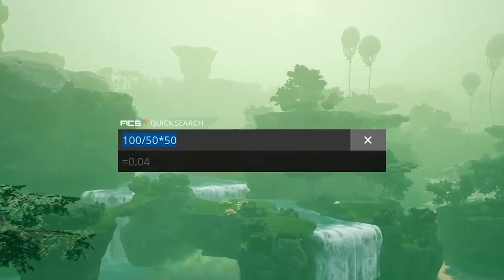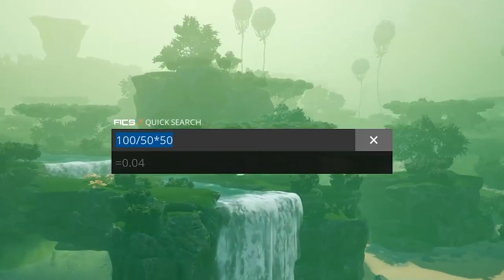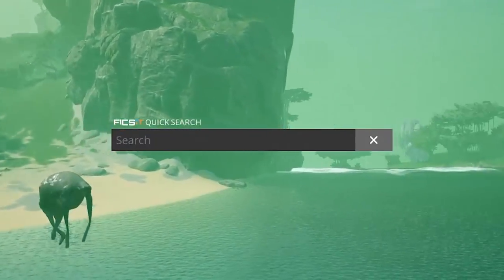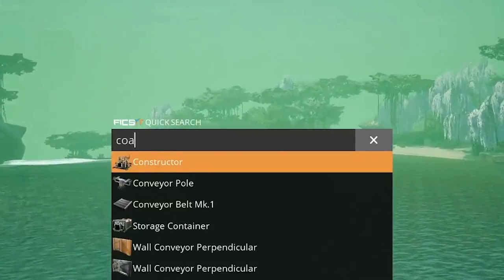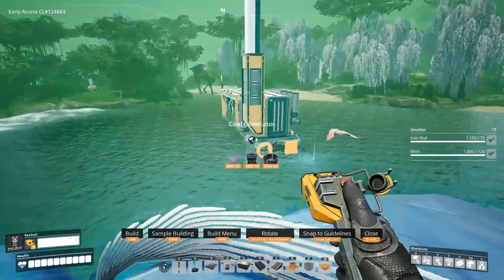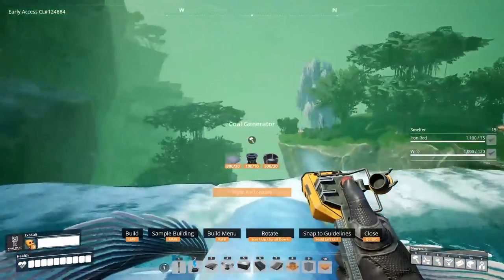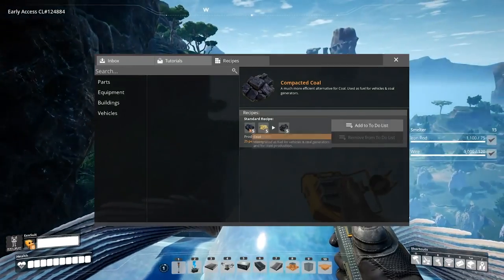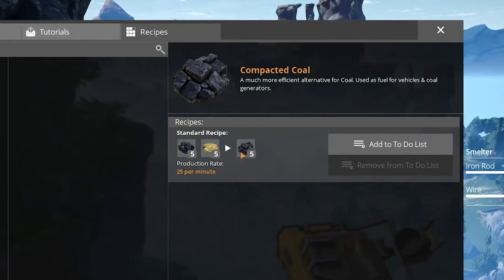If you press the N key, it brings up a little bar called the Fix It Quick search. At its most basic functionality, you can type in a word like 'coal' and it will automatically either build a coal generator — it selects the building for you to build — or if it's for a recipe, it brings you to the recipe list so you can see that recipe.